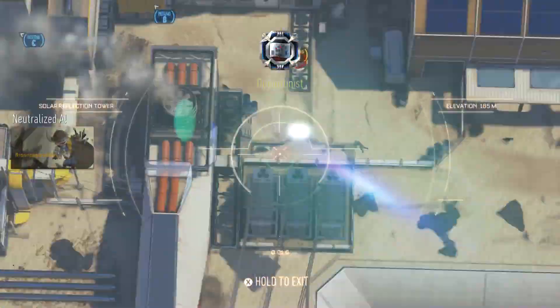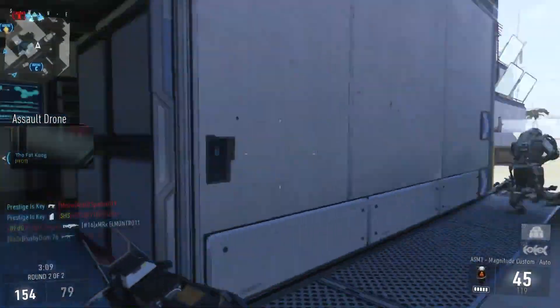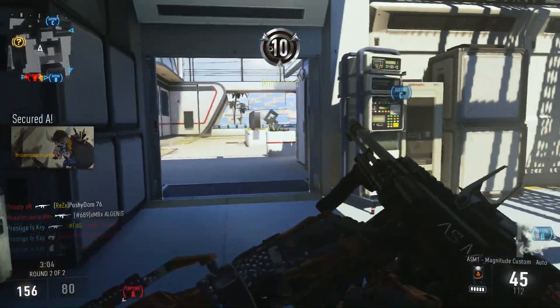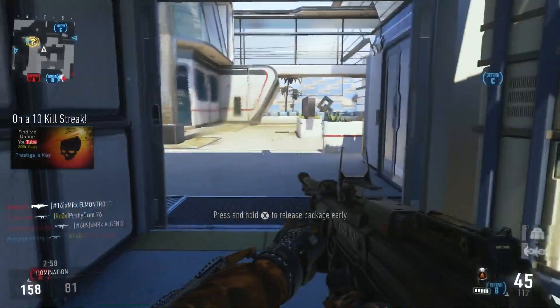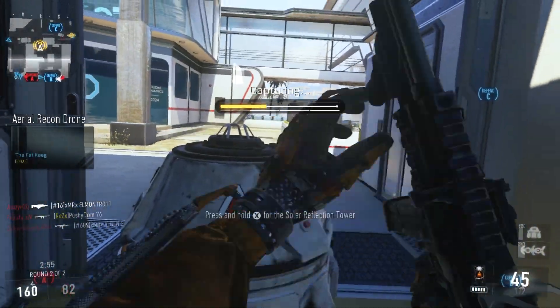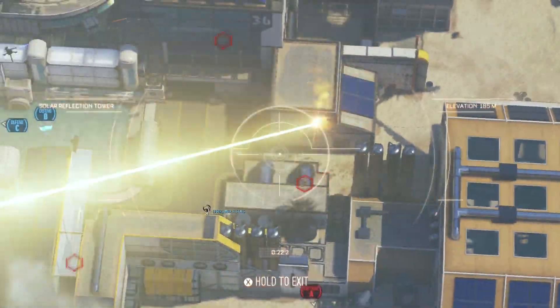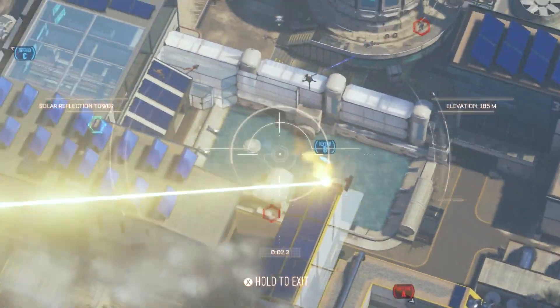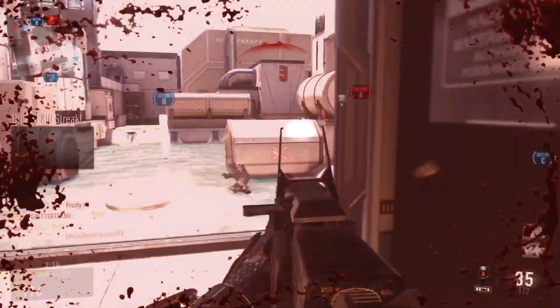You can put it right on an objective, right smack dab in the center. You can use it as mobile cover — just set it down, maybe pretend like you're taking it, but actually shoot people as they're coming towards you. You can use it as a scapegoat: if you want somebody to purposely take a trapped package, just pretend like you're taking it. Maybe you'll take a death, but if you're playing hardcore mode or anything where a blast is going to be more effective, you're going to get a lot of kills just off that trap. And it only costs 700 score with the trap and the drone delivery.